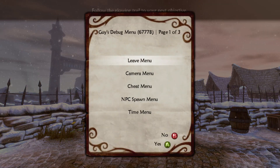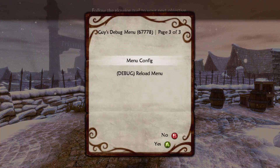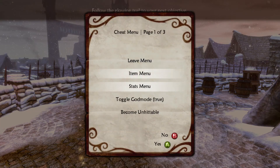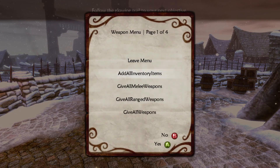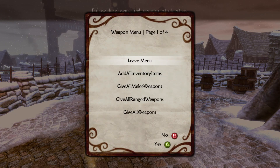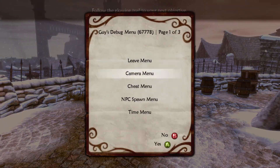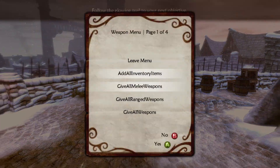B doesn't close the menu — instead it cycles to the next page. You can see the page count at the top right. Once you're at the last page, pressing B will loop back to the beginning. Since B doesn't close the menu, you'll find a Leave Menu button as the first option on the first page of every menu. Because there are so many menus, I added a quick way to close them all: simply click the right stick, and the next time you choose an option, the thing related to the option will happen and then the menu will close. If you don't want to choose an option, just click the right stick and choose Leave Menu.